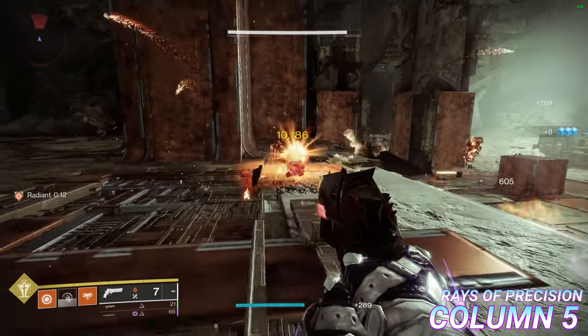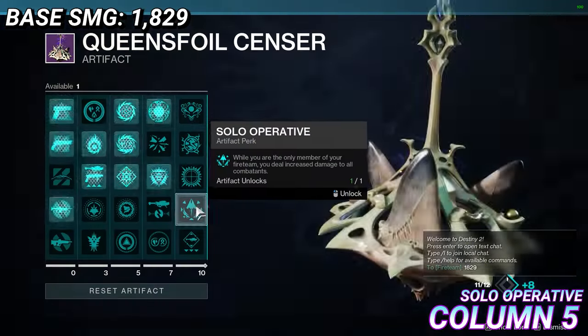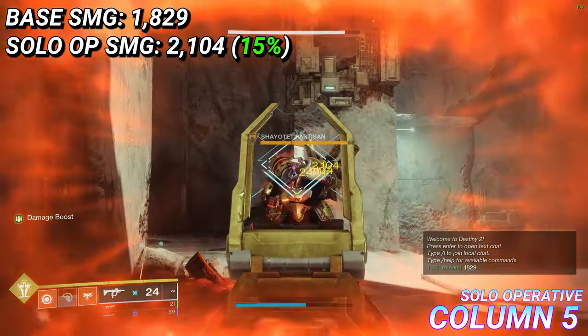Rays of Precision makes any solar weapon precision kill while Radiant cause an ignition. The potency can be increased by running Ember of Eruption for larger AoE ignitions. Solo Operative is a returning favourite that increases all outgoing damage by 15% when running solo.